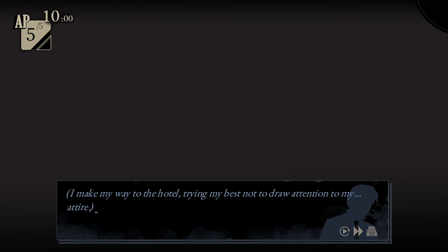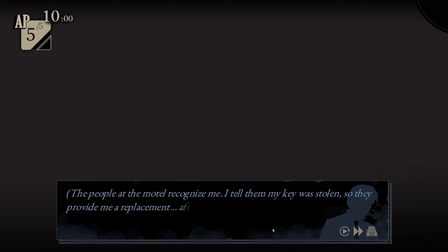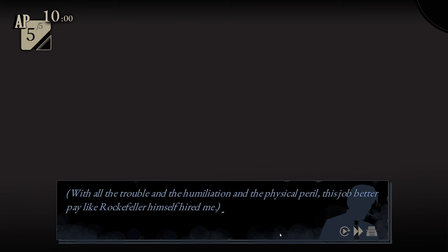I make my way to the hotel, trying my best not to draw attention to my attire. Luckily, it's a quick walk and everyone is too enthralled by their circus acts to pay much attention to a homeless-looking guy. The people at the motel recognize me. I tell them my key was stolen so they provide me with a replacement, after a small service fee, of course. With all the trouble and the humiliation and the physical peril, this job better pay like Rockefeller himself hired me.